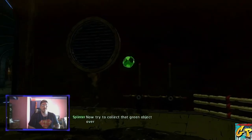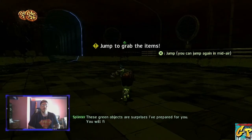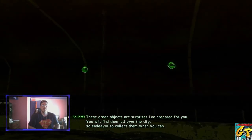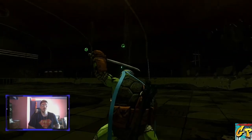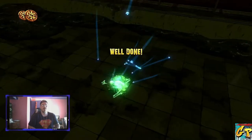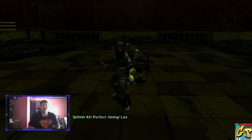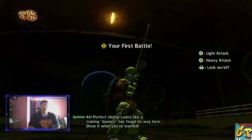Try to collect that green object over there. These green objects are surprises I've prepared for you. You will find them all over the city, so endeavor to collect them when you can. We know how to do tutorial. Ah, perfect timing — looks like a training dummy has found its way here.